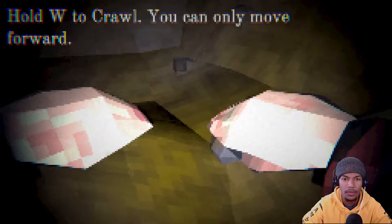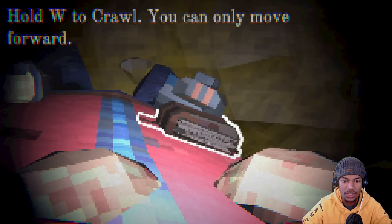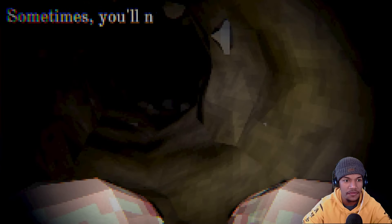Crawl — hold W to crawl. You can only move forward. Damn, oh my gosh. These gotta be the most dog graphics. What the flip? I got like spoons for hands.